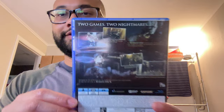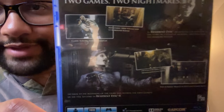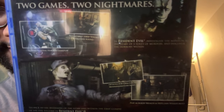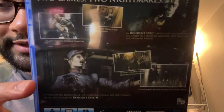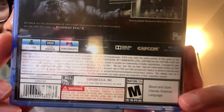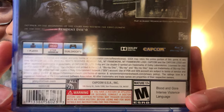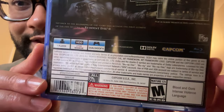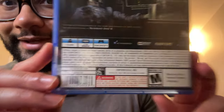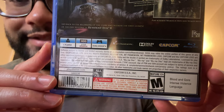That's the spine — Resident Evil Origins Collection. Now I want to show you the back — sorry about that, give me a second. That's the back. You can see the Tyrant, Resident Evil Zero at the bottom, and the iconic picture of Chris getting attacked by a zombie. It's 27 gigs — I thought I said 200 — 27 gigs is very reasonable. It's rated M for Mature: blood and gore, intense violence, and language.